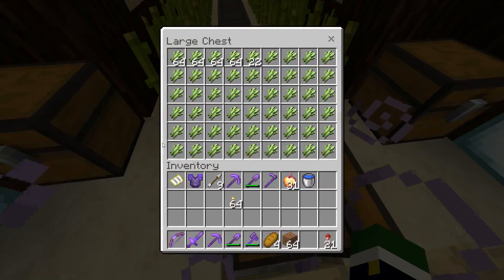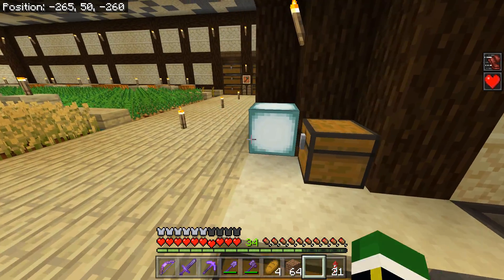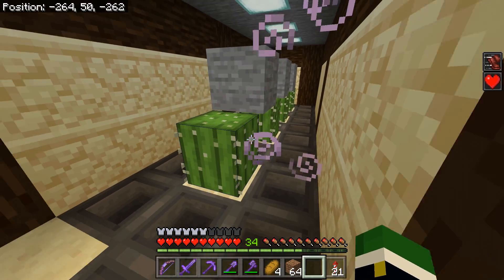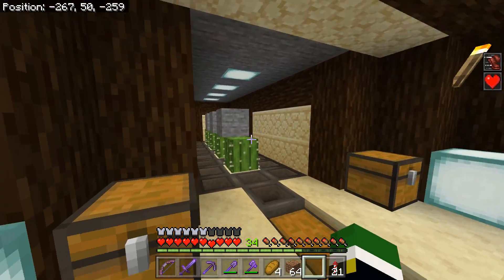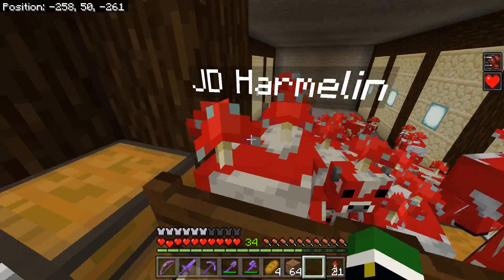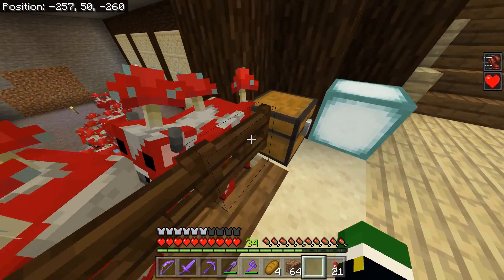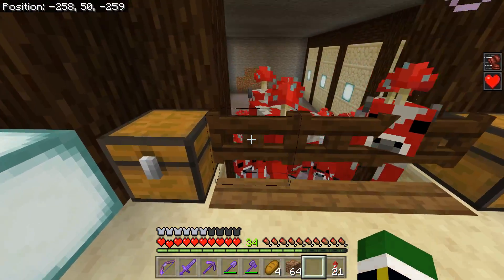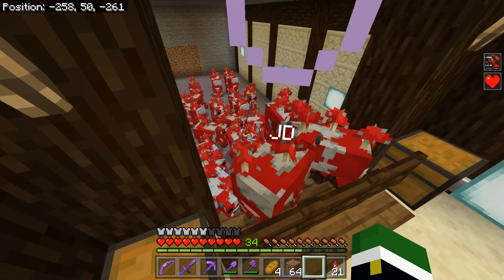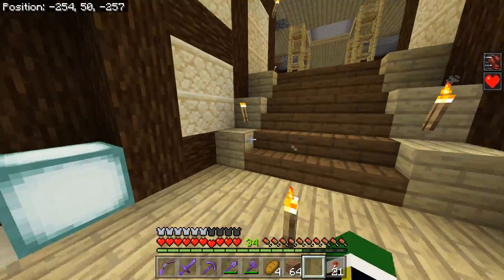We have hoppers that collect it into a nice chest right here. Here we have a fully automatic cactus farm — a very simplistic design that has worked for the entirety of the time I've had it, even since the Xbox 360 days, so I would recommend getting a cactus farm like this. And then here we have Mooshroom, just because I absolutely love Mooshroom — I had one in the original island and I just bred them and brought them over. You'll notice they have names; recently if someone donates during a live stream I'll name a Mooshroom after them.